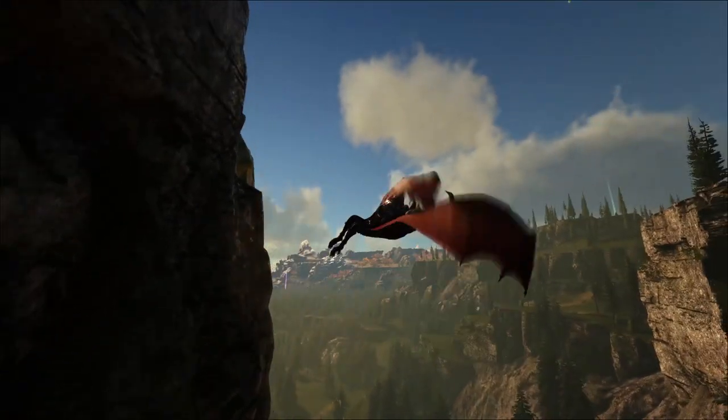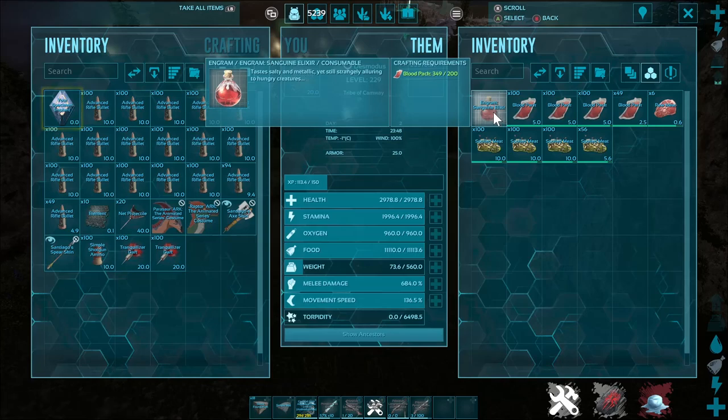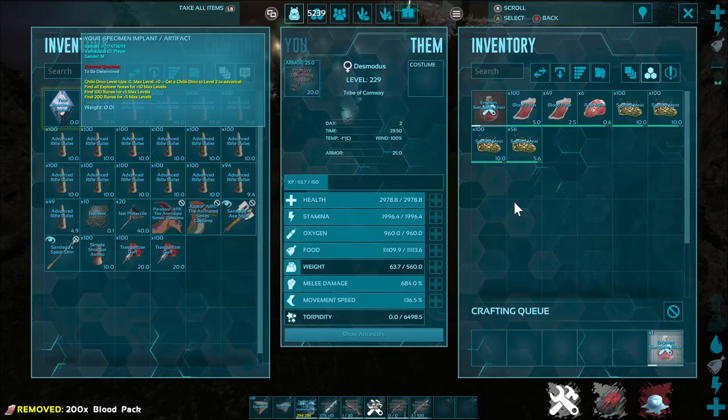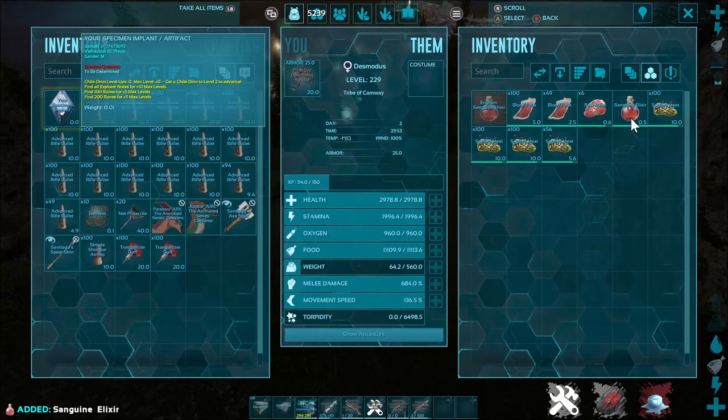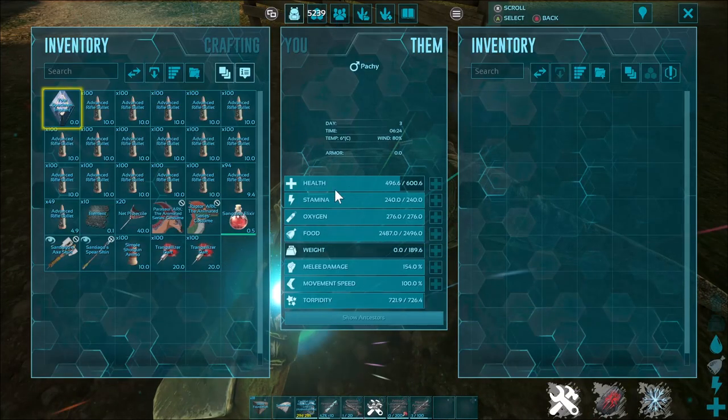Next up is the Desmodus. This guy looks like a lot of fun. One of the best abilities it has is the ability to make sanguine elixirs. You can craft one of these in the inventory by simply converting blood bags. When near a knocked-out dino you are taming, you can drink the sanguine elixir to gain an instant 30% tame.